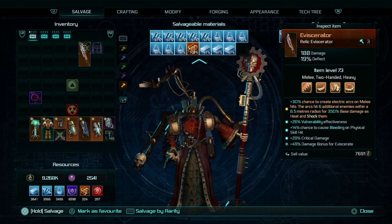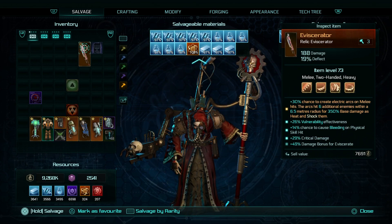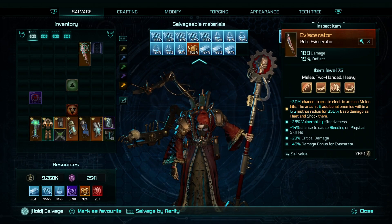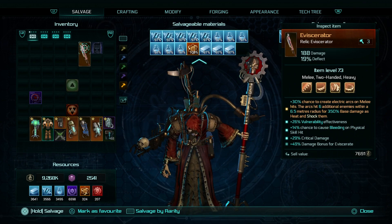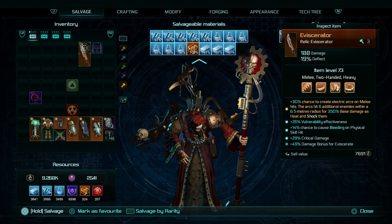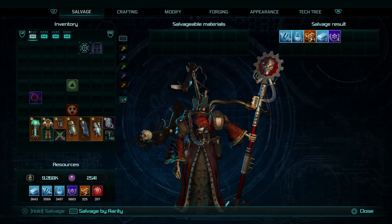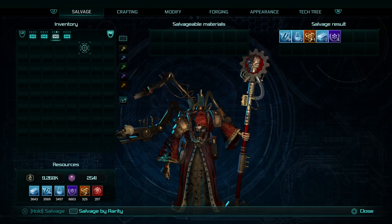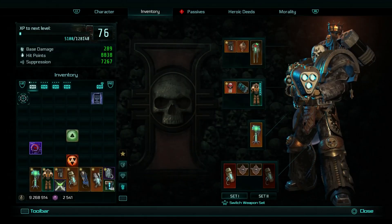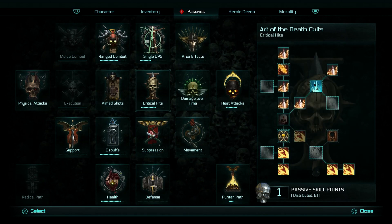That'd be a cool eviscerator, but I don't do melee. Look at that — 30% chance to create electric arcs on melee hits, they hit additional enemies dealing base damage as heat and shock, vulnerability effectiveness, chance to cause bleeding, damage bonus on eviscerate critical-to-hit damage. That would be good. We'll do a third run — those two were really short — and we also have a passive point to put in somewhere.